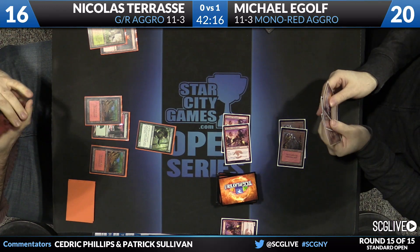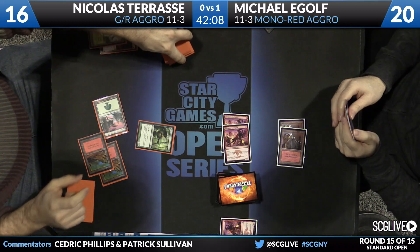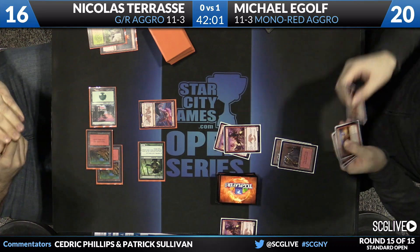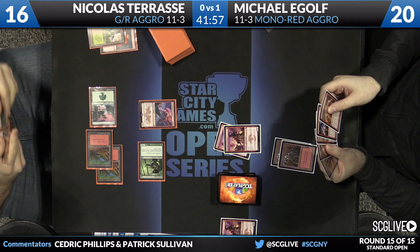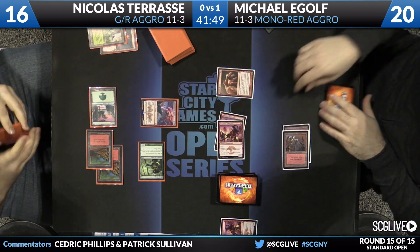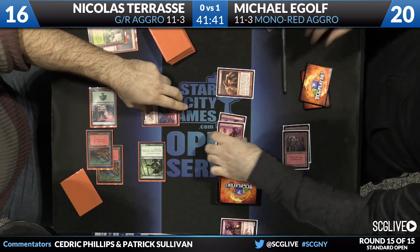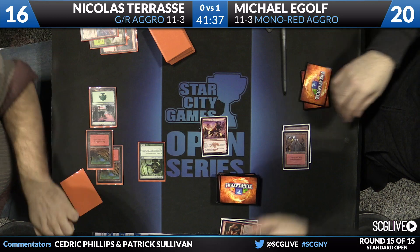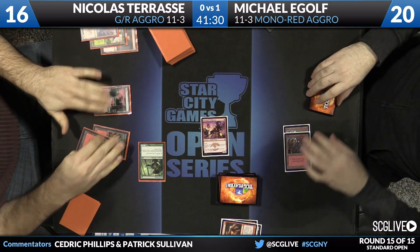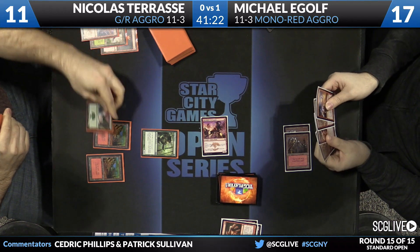Four mana — it flies, which is very important: Thunderbreak Regent. Another Searing Blood drawn — Michael has brought in quite a few copies, not surprising. There's a block. That Searing Blood will trigger Prowess, so this will let Michael work through the Thunderbreak Regent but he'll have to lose a Swiftspear. These turns are pretty ugly when someone is stalled on lands. The two-for-one is good for Nicholas, but if Michael can follow up with more plays he can overcome this. The problem is Michael is falling behind both in cards and in tempo, and if Nicholas keeps following up with big plays it'll be hard to deal enough damage.